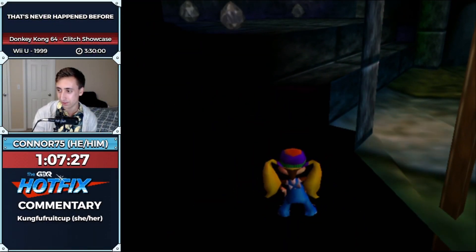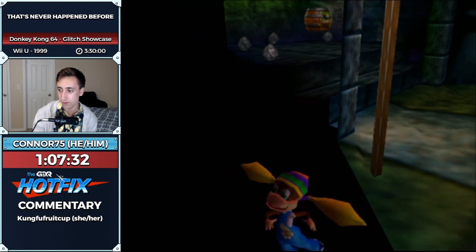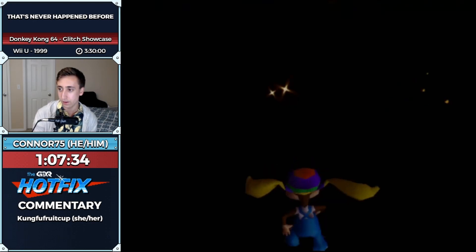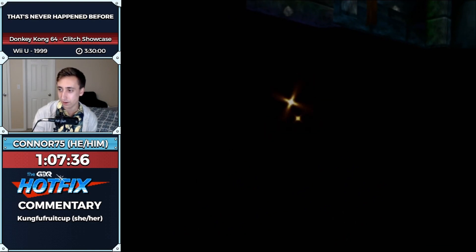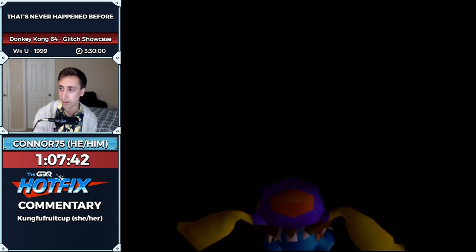You just sort of walk next to the torch and you go out of bounds. And now we'll go back here. This golden banana — you see the sparkles in front of us — I ponytail-twirled above the room that it's in, which allowed me to lower my height to the perfect height to grab it.